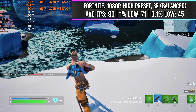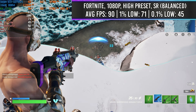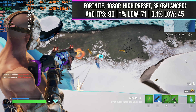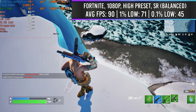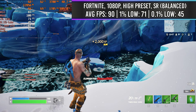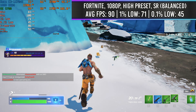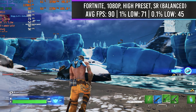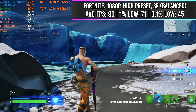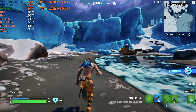And for our last benchmark with this setup, we got Fortnite running at 1080p on the high preset with the super resolution set to balanced. We were able to average 90 FPS with 1% lows of 71 and 0.1% lows of 45. So I was able to have a very smooth gameplay experience here. And if you were to play on the usual pro settings that everybody uses, you could net yourself over 100, probably even 120s or something like that — maybe even more depending on how you tweak it. Either way, very smooth gameplay.